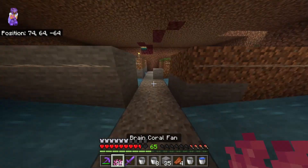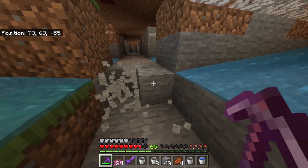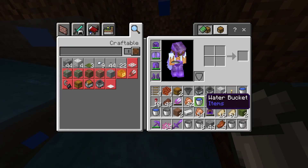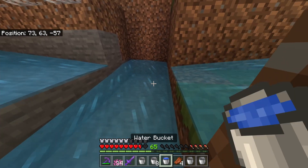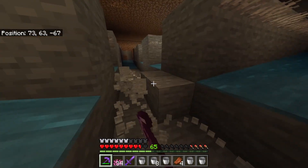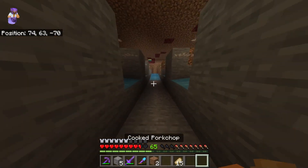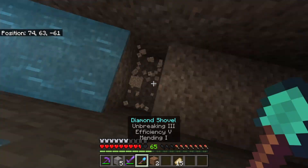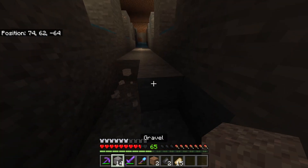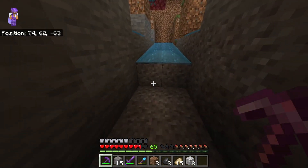Do the same process on the other side — eight blocks, place a bucket of water at each end, then link the sections together. Once you've got your water flowing eight blocks each side, go ahead and dig down one more block and link them together so the water flows toward the kill chamber area.